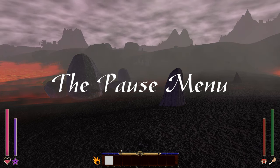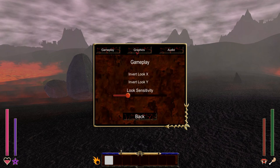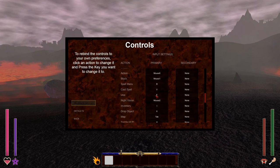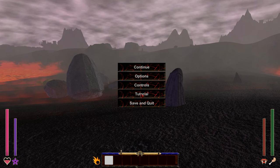Before I start playing, let's look at the pause menu. Here we have Continue, Options, Controls, and the easily missed Tutorial button, and Save and Quit. Continue closes the menu and unpauses the game. Options lets you configure gameplay, audio, and graphics. Controls allows you to rebind keys and discover what actions you can perform. Tutorial shows and explains the basics of survival, building, crafting, magic, and combat. Save and Quit saves your game and quits to the main menu.